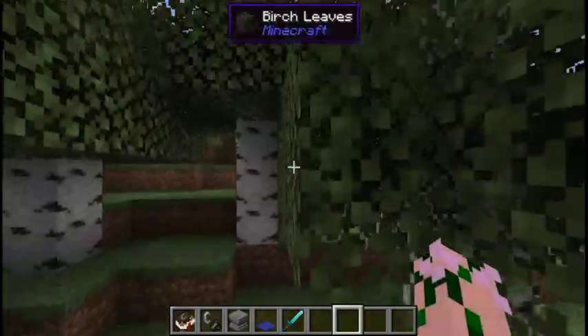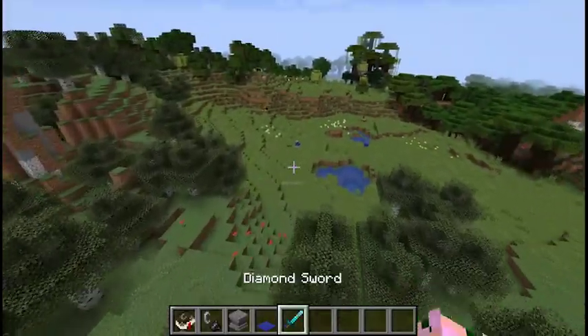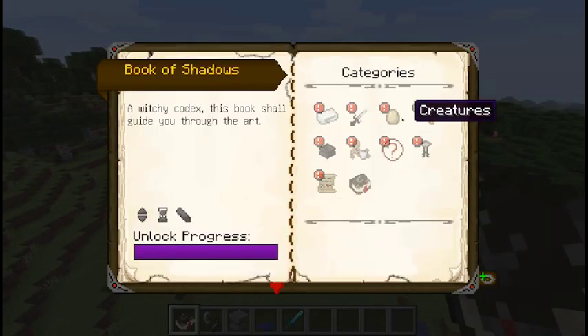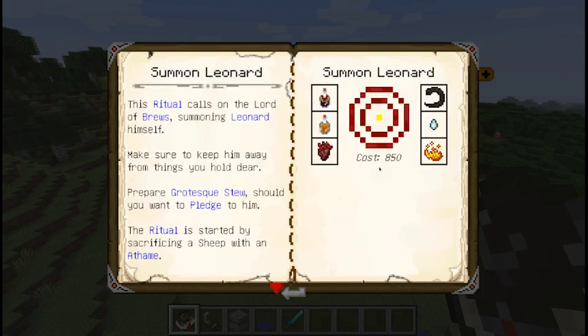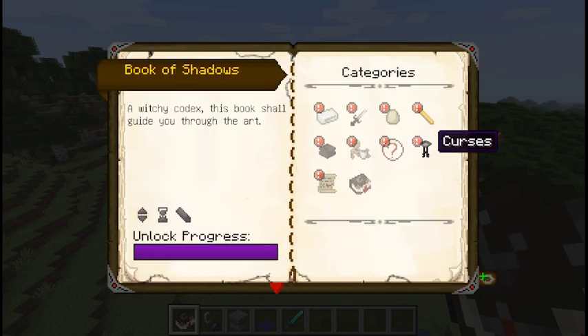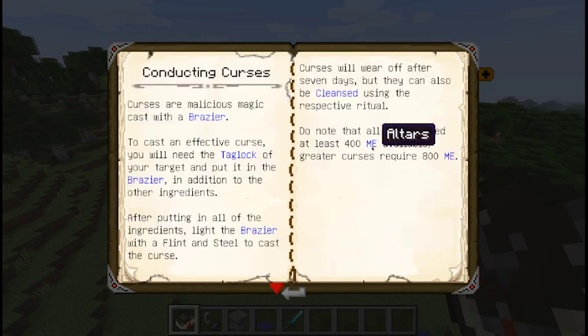An altar placed in the center of some woods has 96 power, which is much better, but even 96 power is not enough to do anything in this mod. The minimum power for even the smallest magics is about 150. The maximum power required for rituals is 850, and 96 is nowhere near there. For curses, it takes 400 mana for a small curse and 800 mana for a large one, as listed in the conducting curse overview in the book.